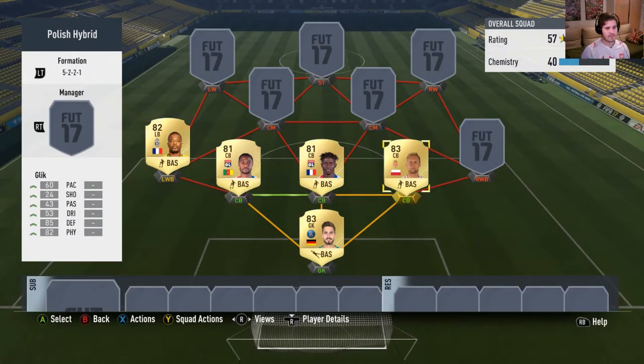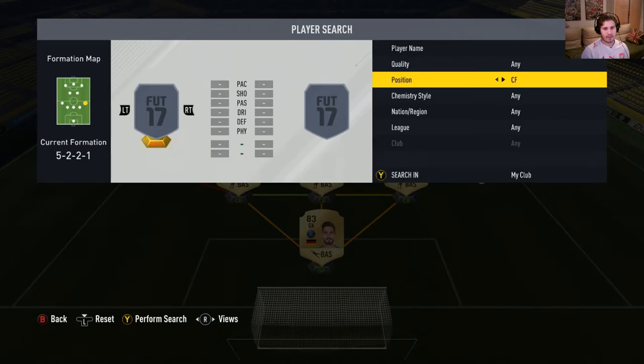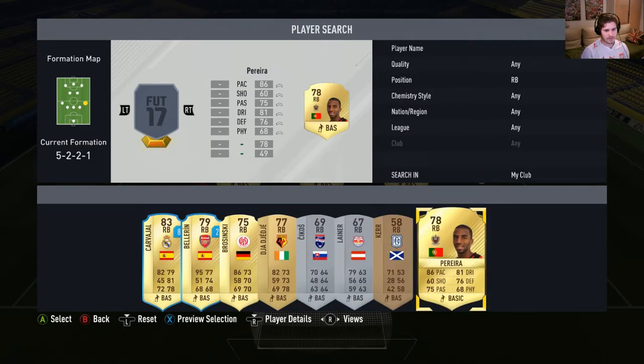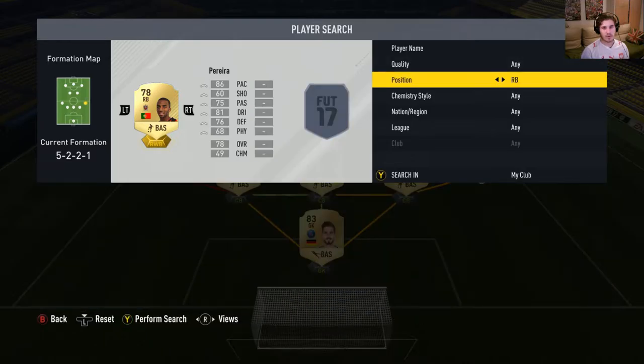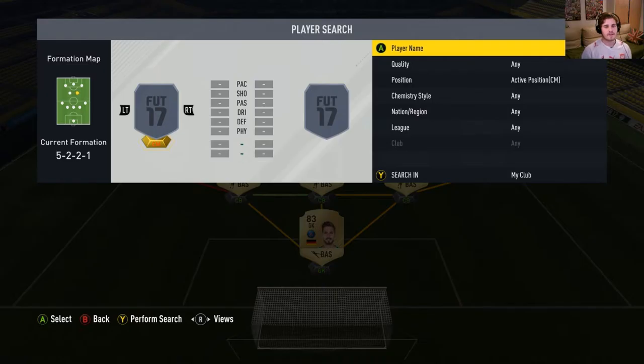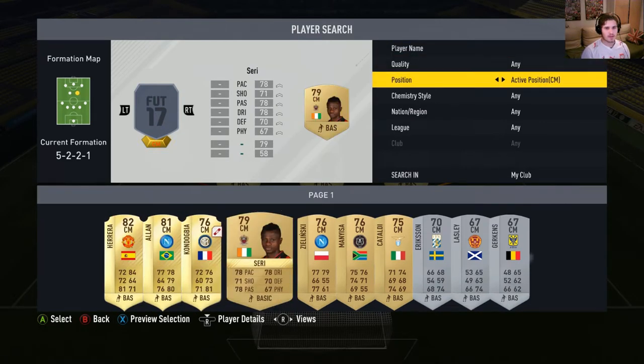Right wing-back will be Pereira, also from Monaco, so he'll have a very good link-up with Gleek — oh wait, he's not from Monaco, my bad, he is from Nice. Our first centre-mid will be Krivohiak; he's a CDM in the game.